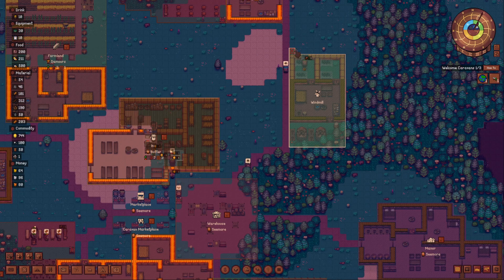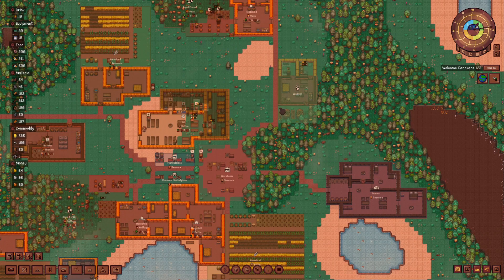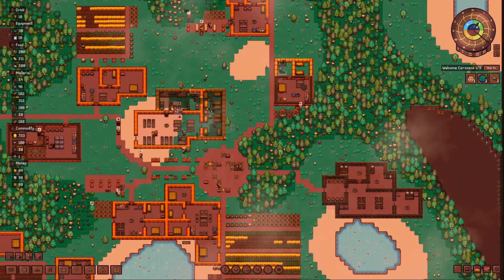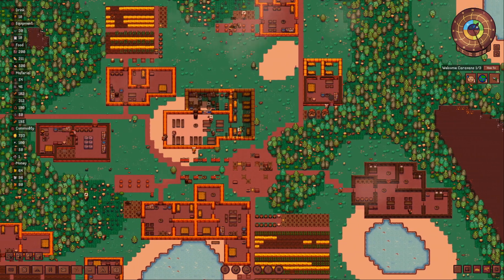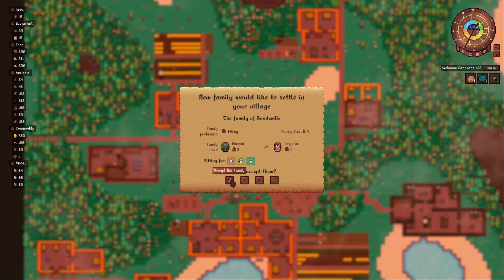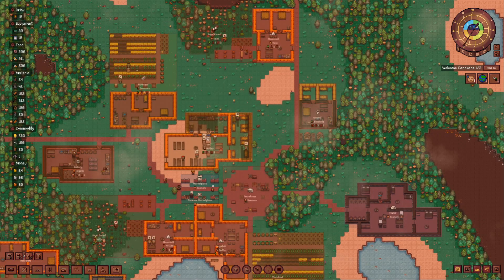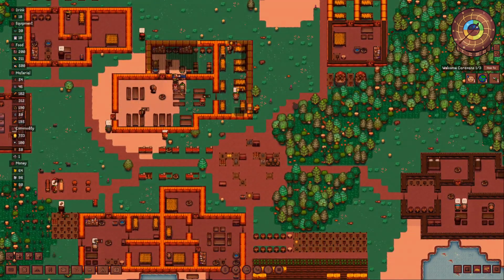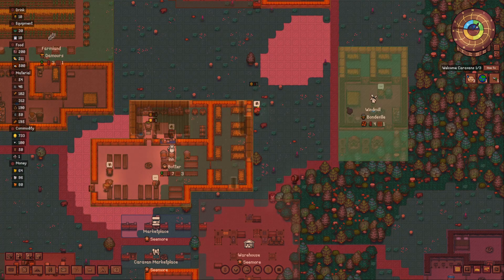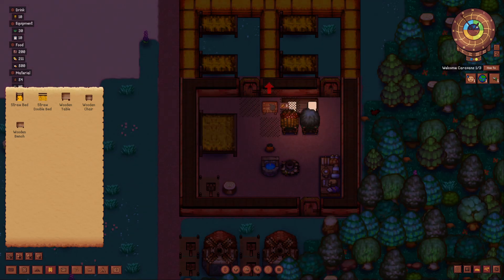I'll do it like this - remove this and add this, a door here and a door here, then add a couple of beds inside. That's four extra beds and a double bed here - that should be good. Edit zone and expand it out. Not every household needs to have a separate household and work zone - they can be merged together like this. We have a milling family, let's accept them - welcome! Right off the bat we have a house ready for them. They are four people so they have more than enough beds. They might need an extra chair, so let's give them one.